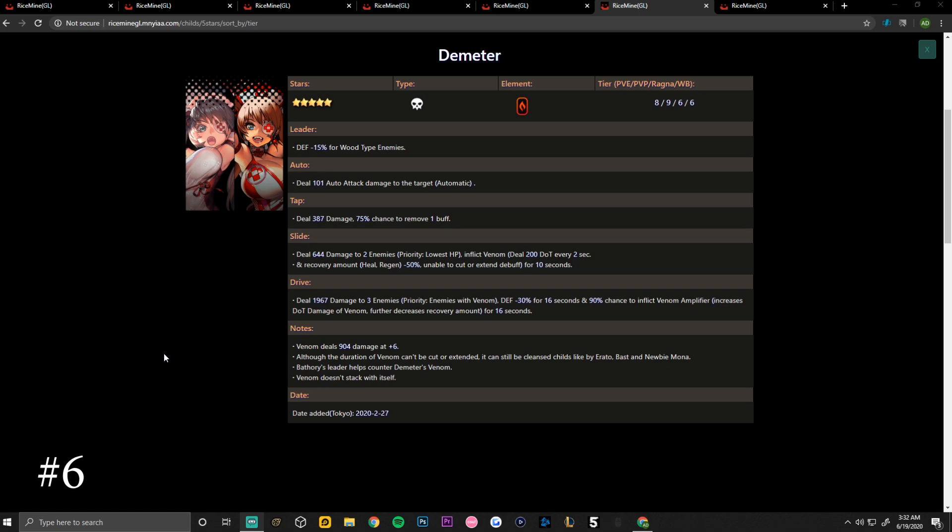Her slide skill deals 644 damage to two enemies with party lowest HP, inflicts venom dealing 200 damage over time every two seconds, and recovery amount minus 50 percent — unable to cut or extend the debuff for 10 seconds. Her drive skill deals 1967 damage to three enemies; party enemies with venom get defense minus 30 for 16 seconds, with a 90 percent chance to inflict venom amplifier, increasing damage over time and further decreasing recovery amount.